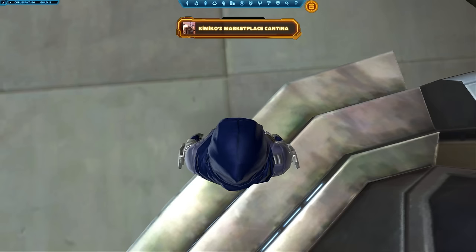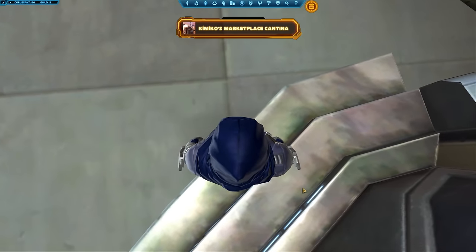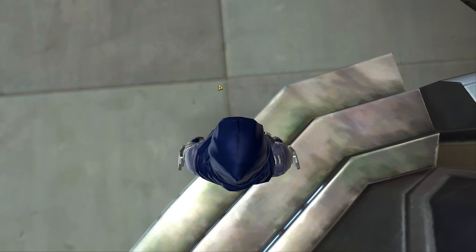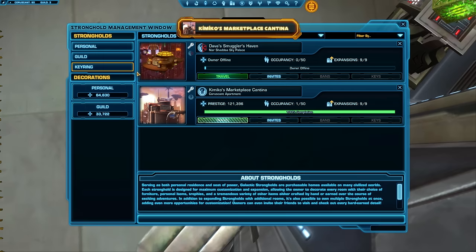We are in the Coruscant stronghold on the character Stranda. I should probably have the UI off so I can see it better. According to the key I was given, this stronghold has 121,000 prestige and is 100% completed.